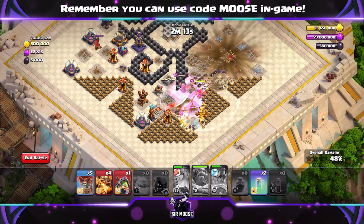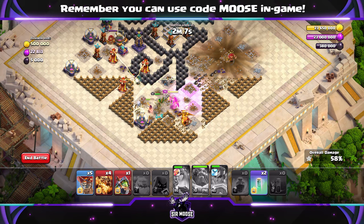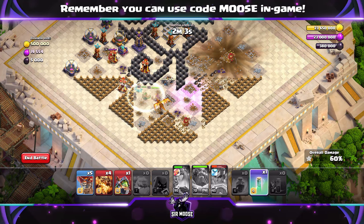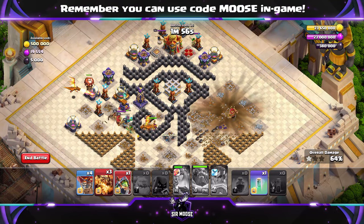A massive shout out to another content creator, Trample Damage — he suggested doing it this way, he's amazing with these challenges. I have put a link to his channel in the video description. Anyway, back to the action — use those invisibility spells to help your troops out. They're still moving through the base: a balloon and another super dragon on the left with inferno dragon.